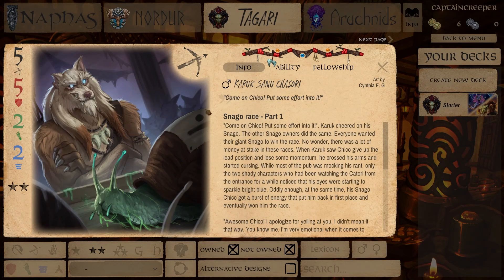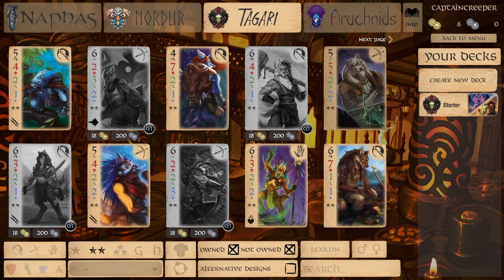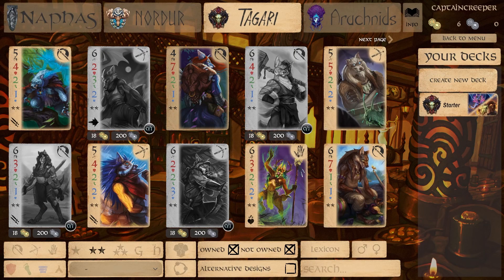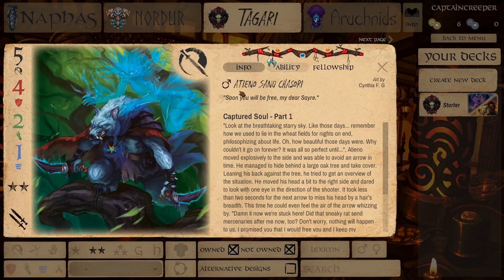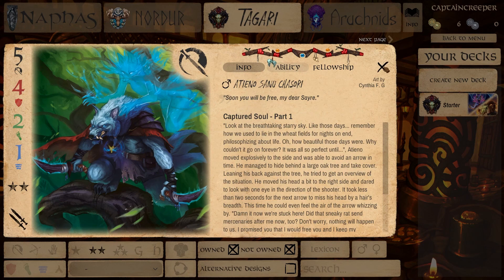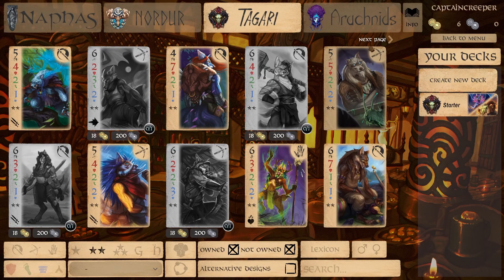Karak Sanu has no ability — just a straight 5/5/2/2 stat line, decent enough, possibly makes the deck. Hinto is 4/7/2/1, also no ability, but this card is one of the most tanky Tagari cards so it does quite nicely in most decks, though it does take a little bit to punch through people. Lastly for our Pioneers, Ateno has a somewhat lackluster stat line of 5/4/2/1 but does have Troops Slayer with double damage, doing double damage to any troops they hit, bringing the attack up to 10. Generally I've moved away from using this card — I tried to use it a lot when I first started but haven't found it to be particularly powerful.